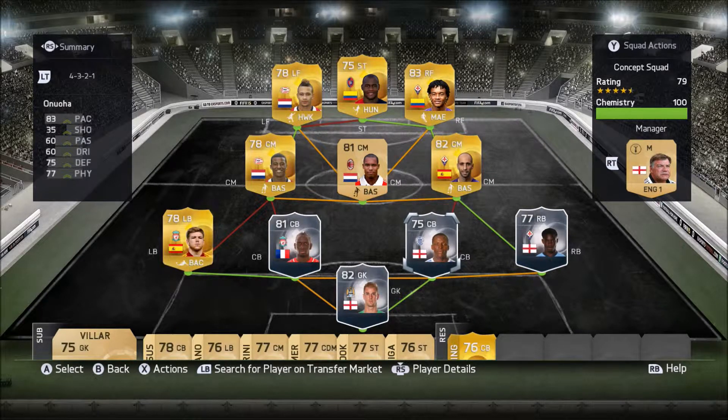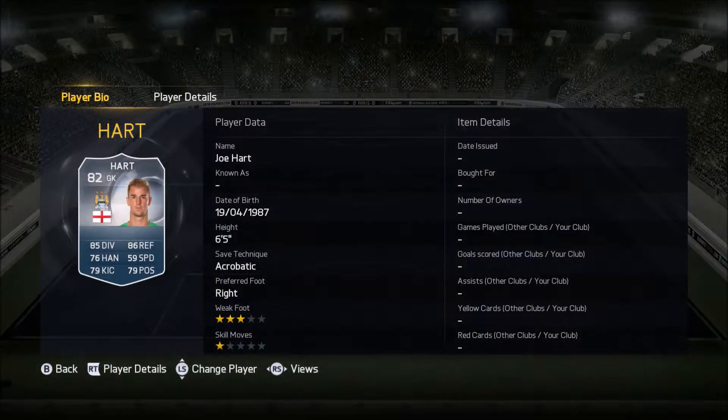I realised I forgot to film a squad builder halfway through a sale on my team, so four players I've just put back in concept squads. Anyway, let's get into it. In goal, we have Joe Hart, 82 rated, plays for Man City from England, and he costs around 5,000 coins.